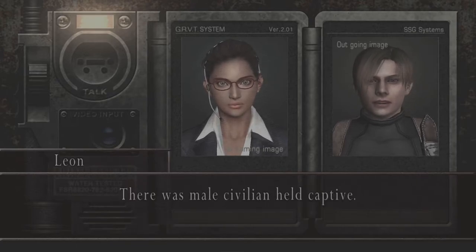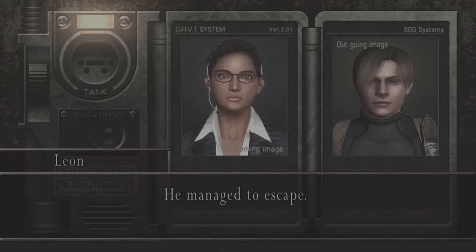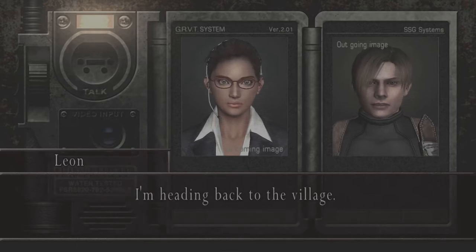You're okay, right? I'm fine. There was a male civilian held captive. According to him, Ashley's in a church somewhere. What happened to him? He managed to escape. Do you have a fix on the location of that church? No, but apparently there's a secret passage in the village that leads there. I'm heading back to the village.